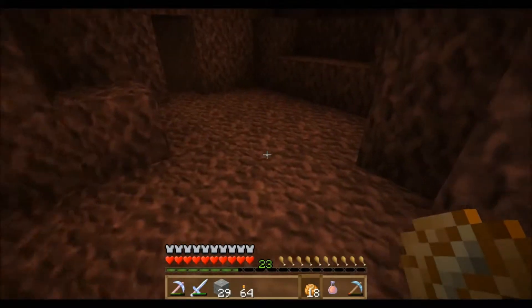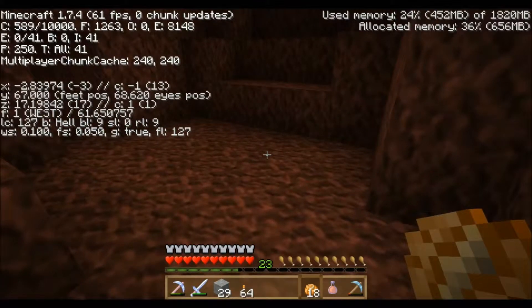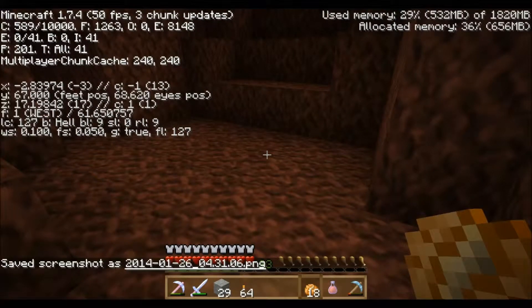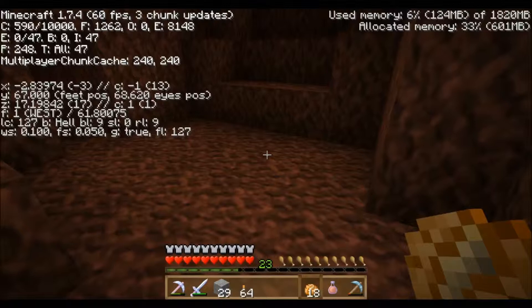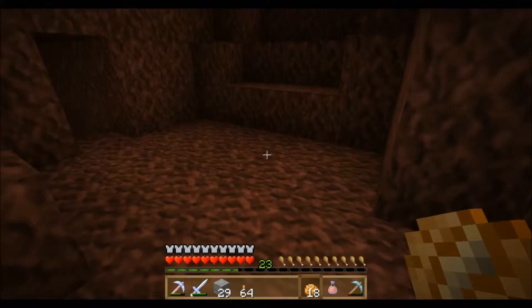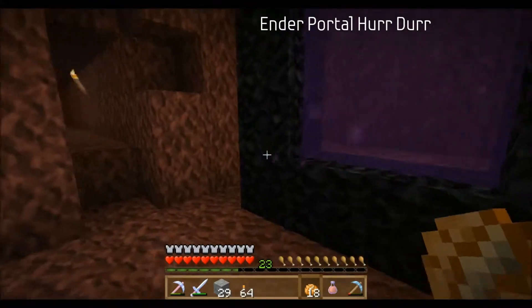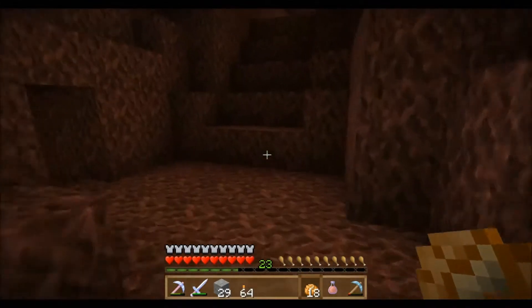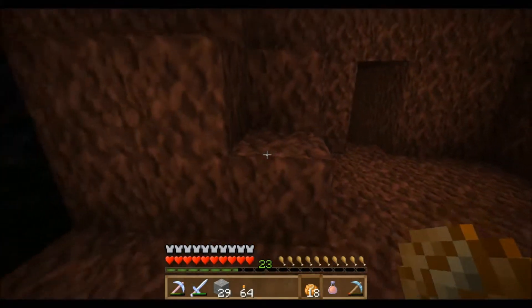First things first, you want to get your coordinates up and you want to take a screenshot of that, which is F2. Click F2 - that's the normal hotkey. You can then press T to go to chat and click on the actual picture itself, and it will bring up in a different window the screenshot that you've just taken. So that right there is going to be your little way home. You want to take the screenshot at your nether portal, just to make sure that you can always make your way home.